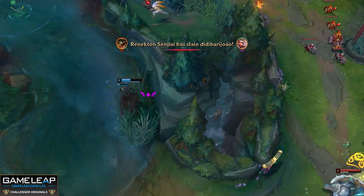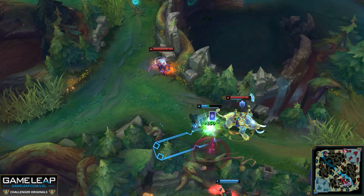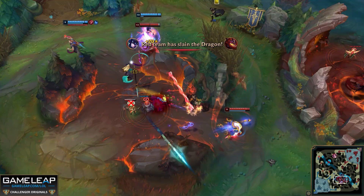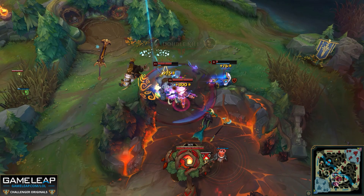In lower-rated games, the vision game matters less since many players lack map awareness and won't ping out roams, meaning your roams can still succeed even if you walk over wards. In general, the lower the rating, the less valuable wards are. But if you're hell-bent on improvement, you should be buying those pink wards, working on your map awareness, and learning the vision game — it takes a lot of time, so the sooner you start practicing, the better you'll get.